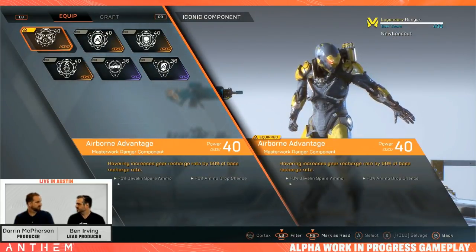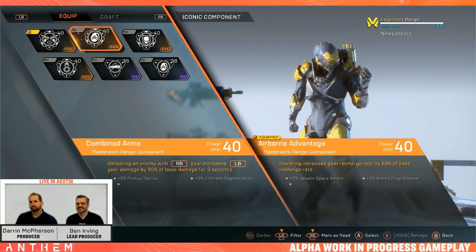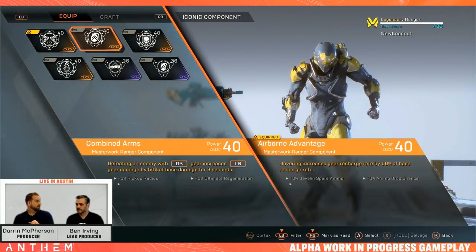Keep in mind none of this can be obtained with in-game purchases. There is no power gained from spending real money — you'll just have to play the game like a normal person, go through the six difficulty settings and get it all yourself.